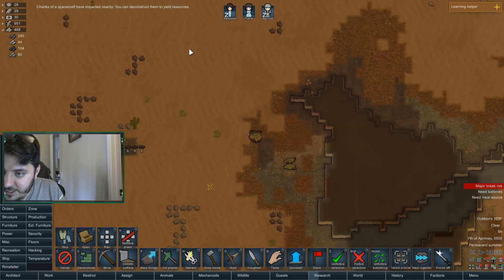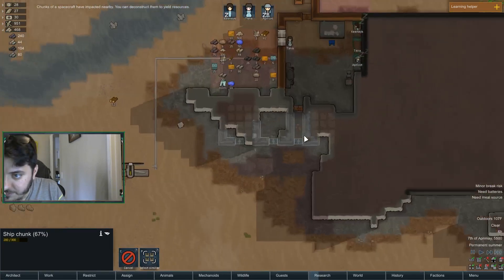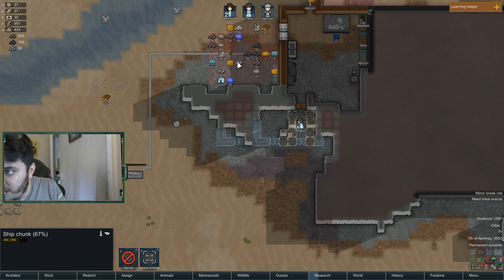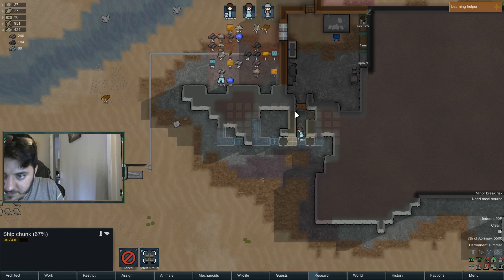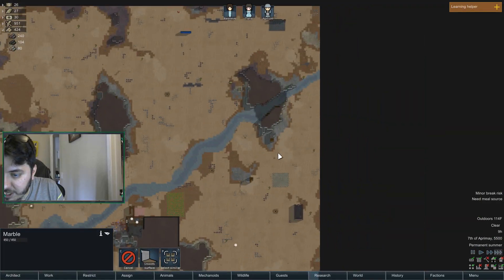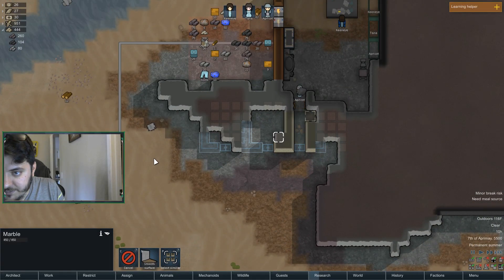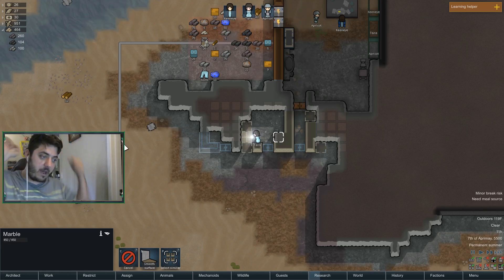Spacecraft! Hell yeah, two chunks — give me those. Alright, we have a battery now, that's fantastic. We still have plenty of limestone blocks which is good — it's not using as much as I thought. We have more than enough to make it all, which is good. This really needs to happen — you know what screwed over our last colony was losing power straight up, we didn't have sufficient power.